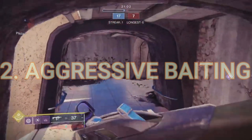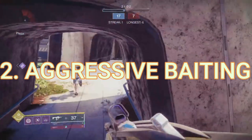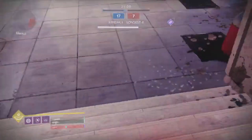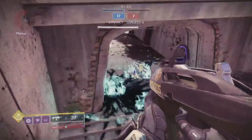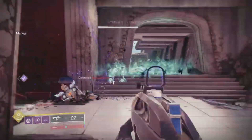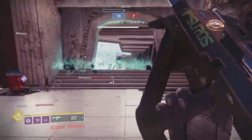Moving on to number two, we have the inverse aggressive version of number one, this being engagement baiting. If you're getting pushed by a very aggressive target such as a shotgun or an SMG player, you can simply lay a Wither Horde at your feet as you turn a corner. They won't see it coming. They will run into your Wither Horde and most likely lose that gunfight, as the Wither Horde does a ton of damage over time.